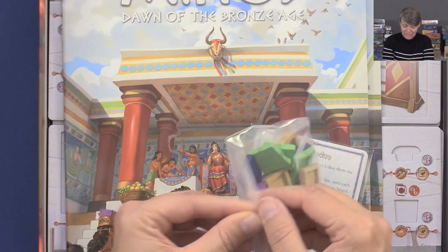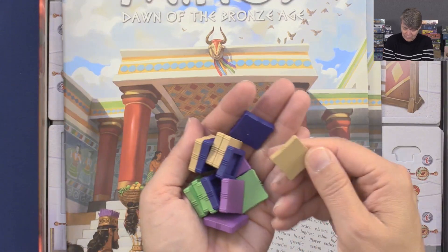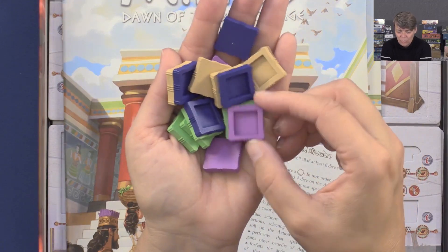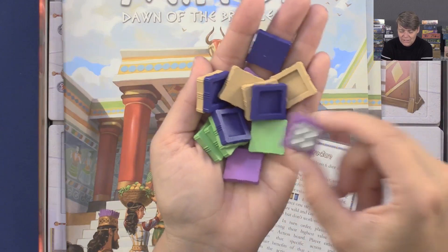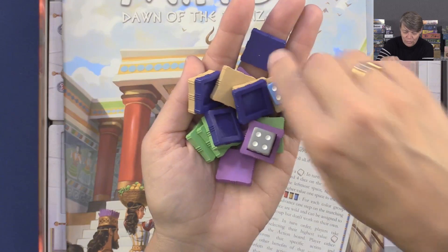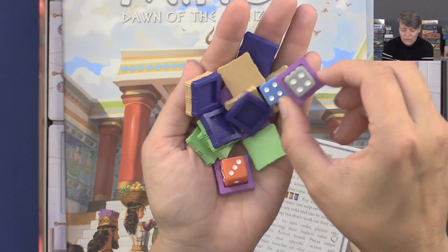And then these are also made of wood and not plastic. I think this is light wood too. This is to hold the dice, so you're going to place these dice out as workers. You can see that this is the purple that has placed this die — these dice are just going to be placed in these holders here on the board when you're going to choose actions.